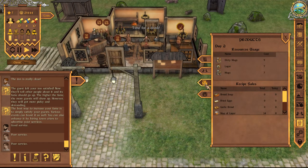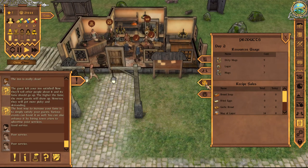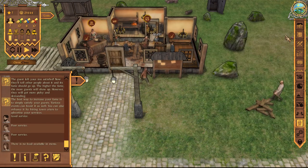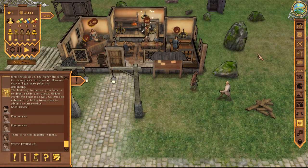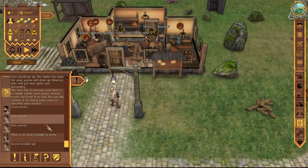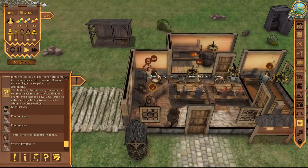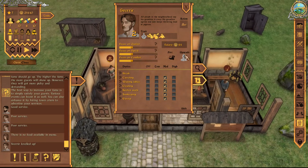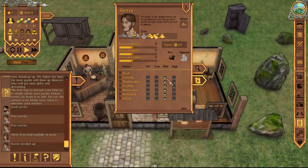So resources used — we lost nine mugs because they're dirty. Okay, we have seven mugs. I was trying to keep up on the mugs to make sure we still had any. There's no food available — oh great. Hello there — can I change what you do? Carrying... cleaning. I've got everything on medium. Maybe I should just have one person focus on cleaning completely.